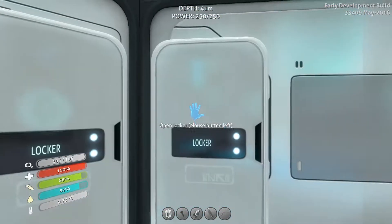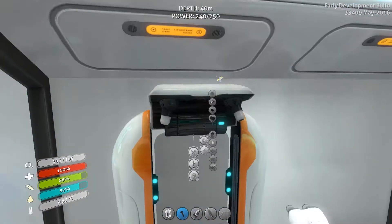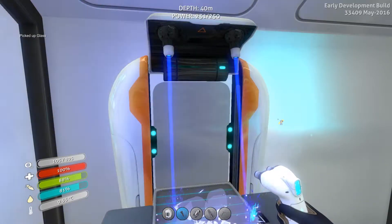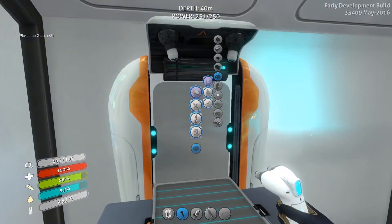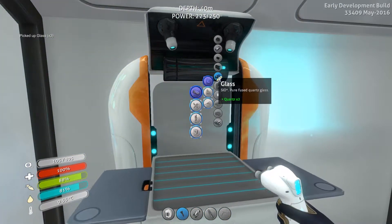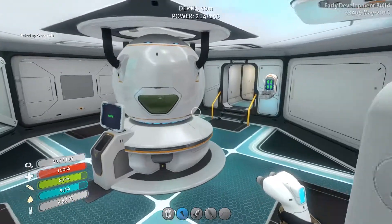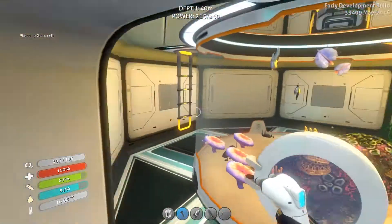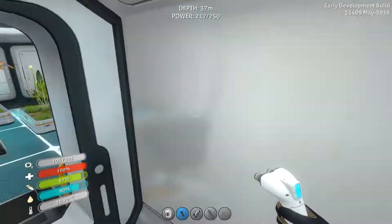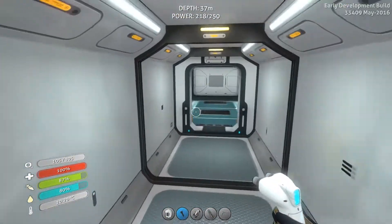Let's grab all our quartz. Let's make four glass. One glass, two glass, three glass, and four glass. Now, I want to find a bed — that would be the big thing, to find a bed. Because then we could really complete our bedroom. I really wanted to build the bedroom off that, but the moon pool is right over there.